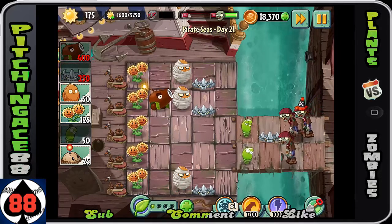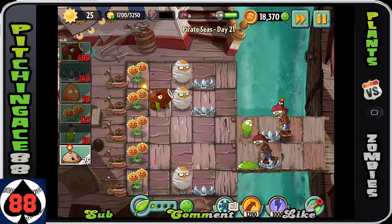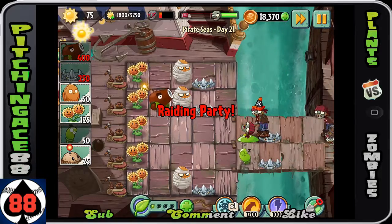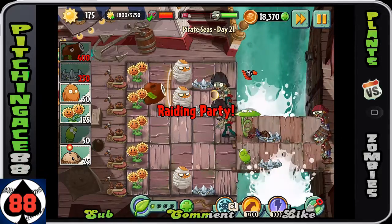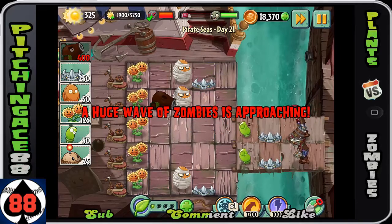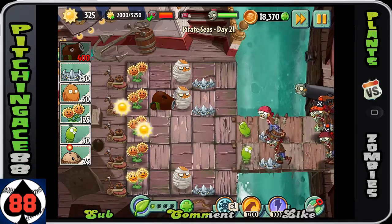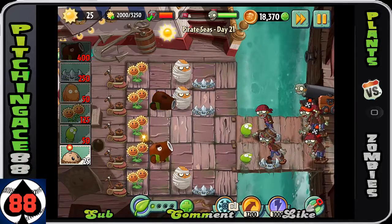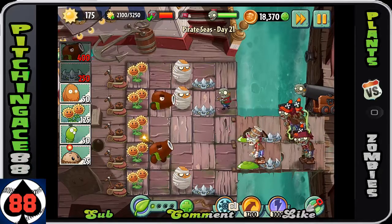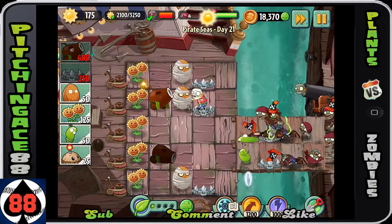Put some spike weeds up there — very important to take those things out. What they'll do is get rid of the simple zombies, and that way the spring beans can really take out the tough ones like the bucket heads and cone heads. As you can see, I've already beaten the objective that says get rid of 5 zombies in 5 seconds. It's really not that difficult especially with the coconut cannons — they take them out so quickly. Right there I probably did 5 in 5 seconds.